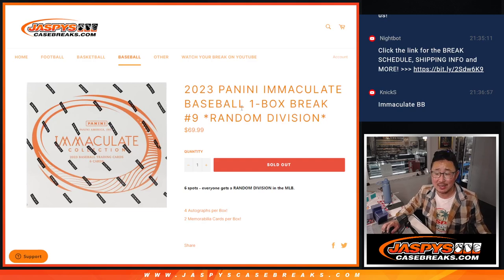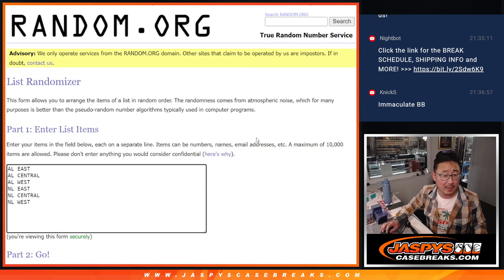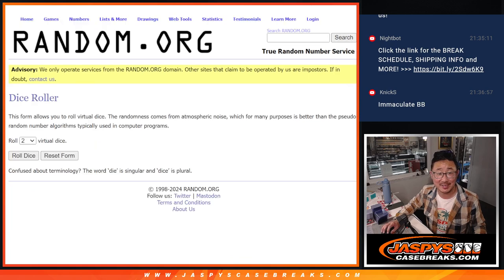Hi everyone, Joe for JaspiesCaseBreaks.com coming at you with a one-box break of 2023 Panini Immaculate Baseball. It's a random division break — pretty nice price point if you think about five teams in each division. Big thanks to Joseph, Jose, Diego, and Nick as well. Big thanks to the divisions for existing, and let's do it.